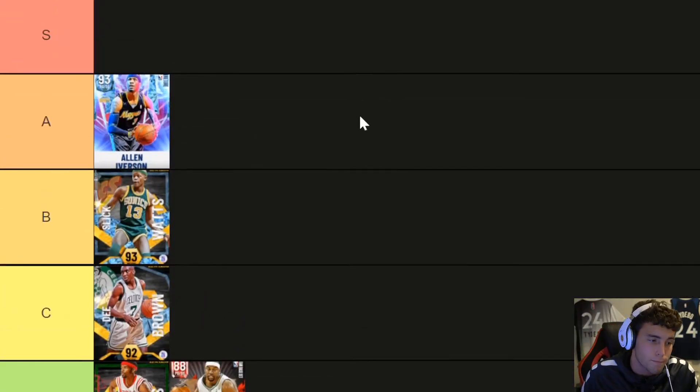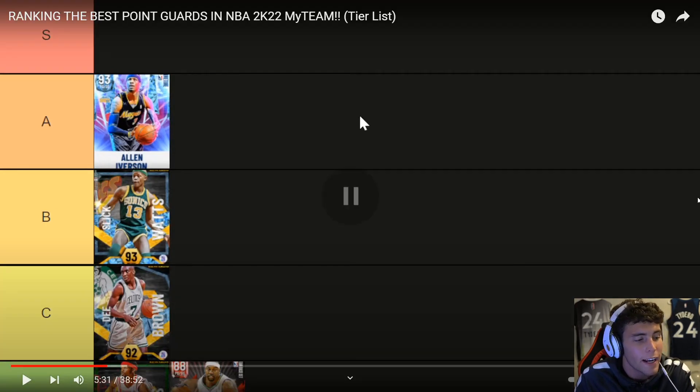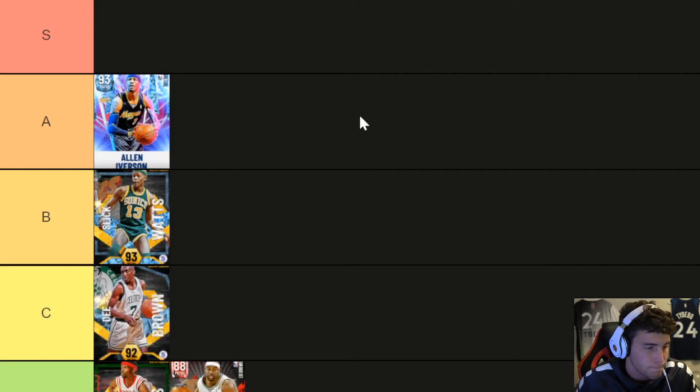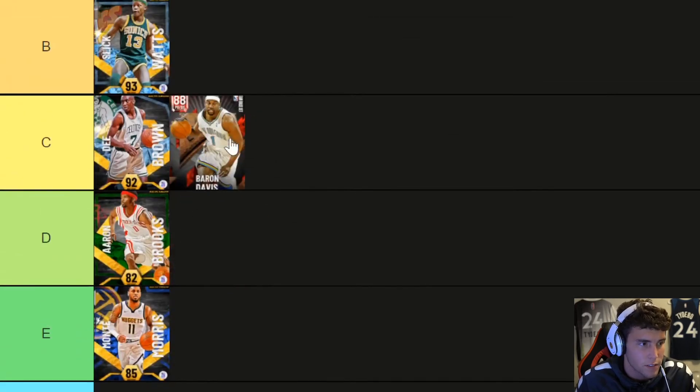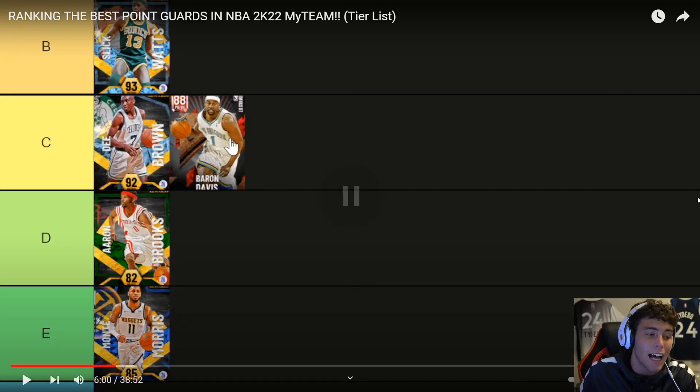Baron Davis is going C tier — Baron Davis is not terrible. He's definitely not bad at all. He's kind of like Dame except I don't think he's got the Dame behind-the-back animation, which was a huge thing. But unlike Dame, who struggles on defense, Baron Davis is a way better defender. C tier — I wonder where he's gonna put the others. At this stage of the game he's definitely still usable, and you can use him if you got him in a draw.